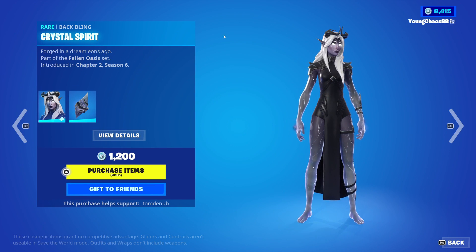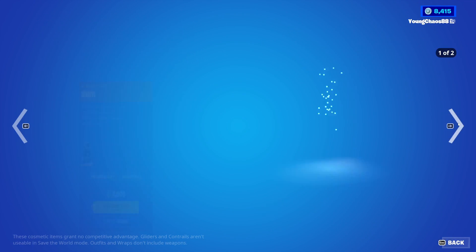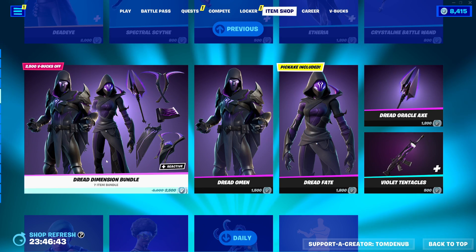Aethera with the Wrapping Crystal Spear — a rare skin, 1,200 V-Bucks. The skin includes the Secondary Enchanting style. We have Crystalline Battle Axe, a rare harvesting tool, 800 V-Bucks. And we also have the Dread Dimensions bundle, a total of 9 items for 2,500 V-Bucks.